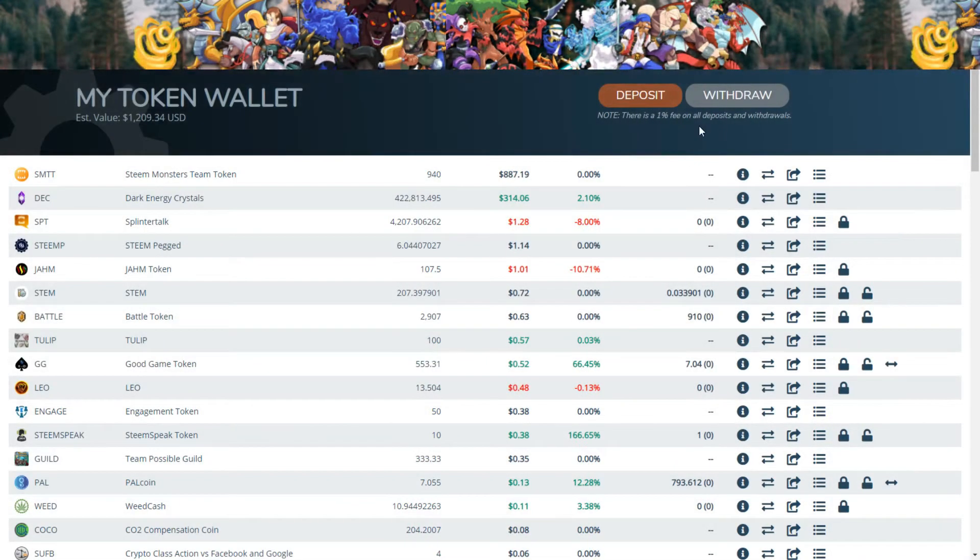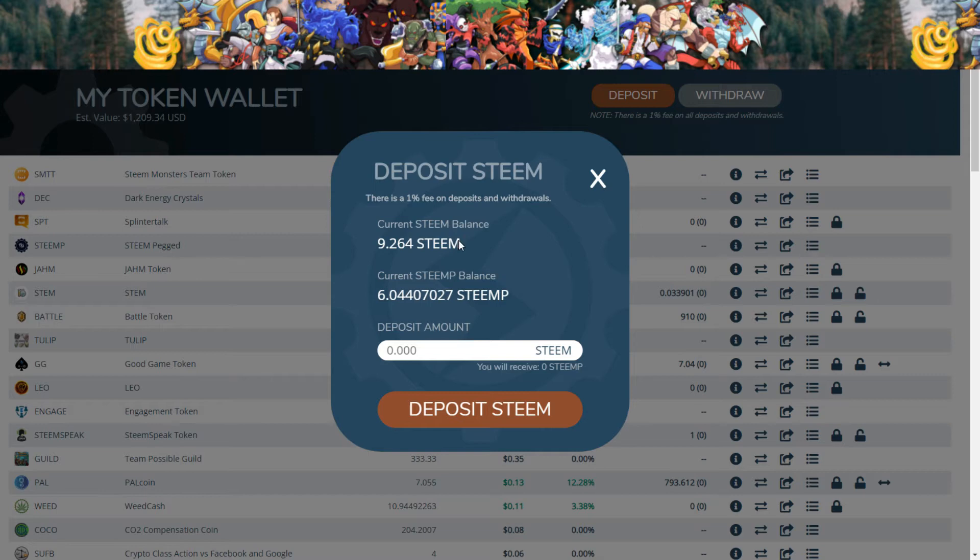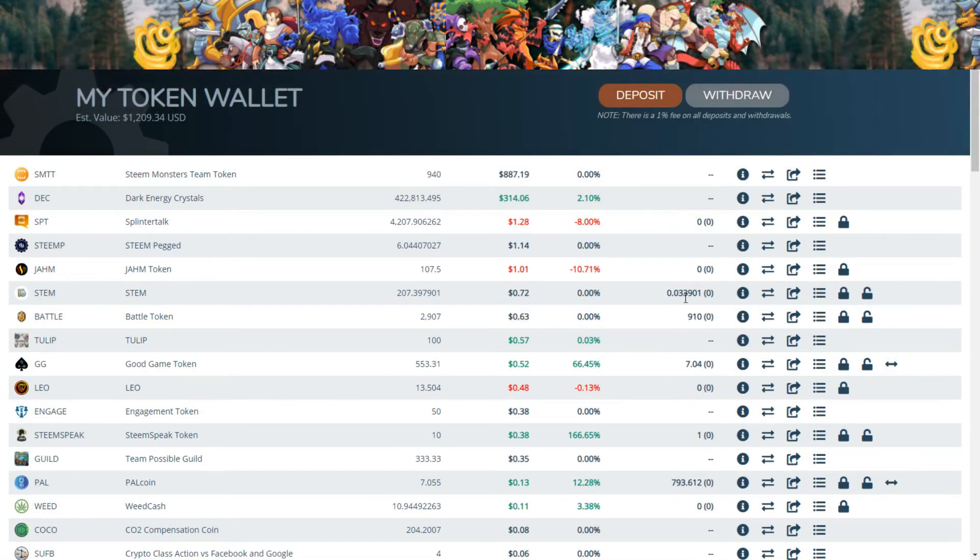I'm going to keep mine here. You could also deposit it from your steam wallet — just click on deposit info. Like right now I have nine, so I could deposit nine steam and it'll be turned into Steam MP. But I'm not going to need to do that right now. And that's it — it's very easy to use.